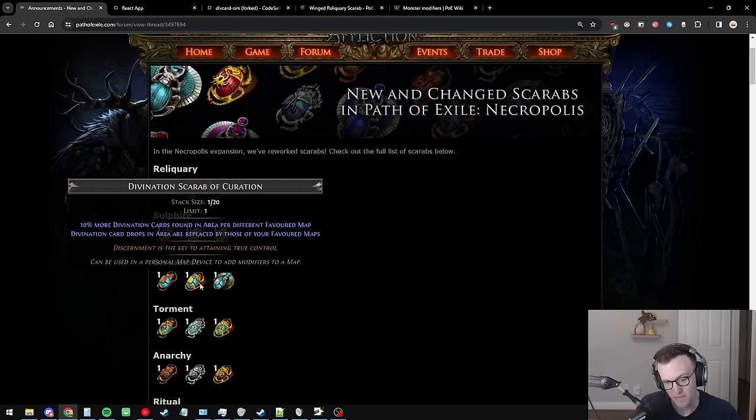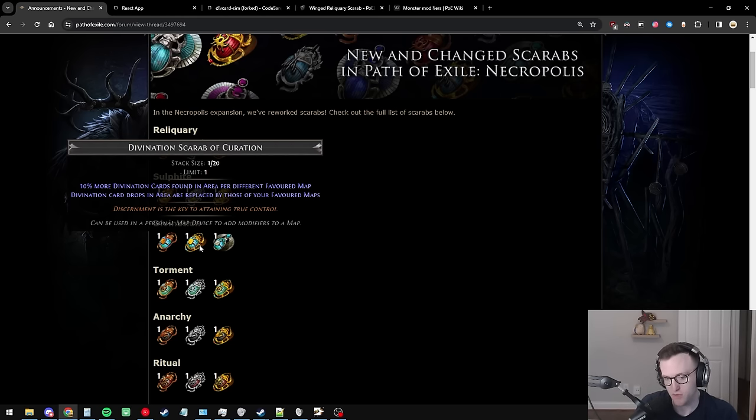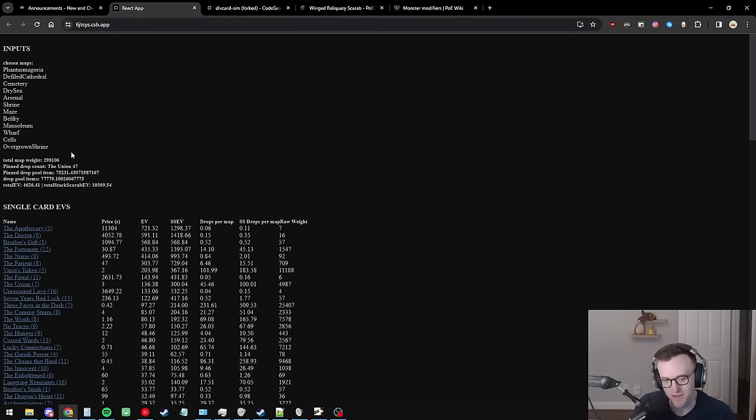If the Horned Scarab of Bloodlines is two, three, four, or five div it's going to be very tough for solo players to justify, and it'll basically only be used in groups. It takes a little explaining about divination scarabs and why they're so wild stacked together. The Divination Scarab of Curation gives you div cards from different areas you favorited, plus 10% more per each favorited area.